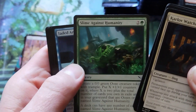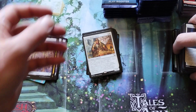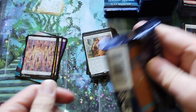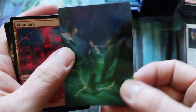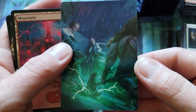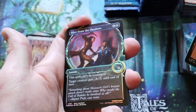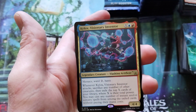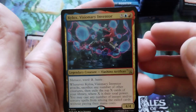Expose the Culprit. Slimes Against Humanity — got another one there. Got a shock. So we've picked up two slimes in half the box. I have a feeling that card is going to get expensive. Got the glowing axe of destiny. Got a foil Slice from the Shadows. And a Kylox, Visionary Inventor. So we figured out who that is.